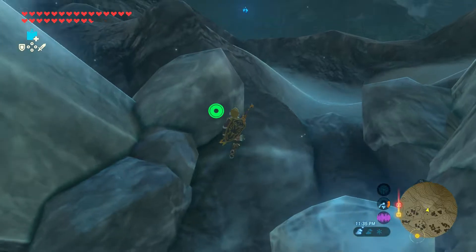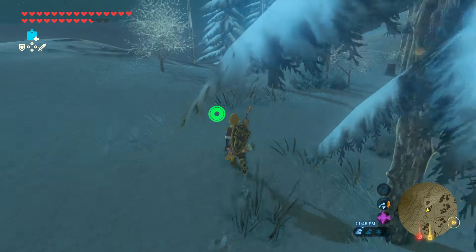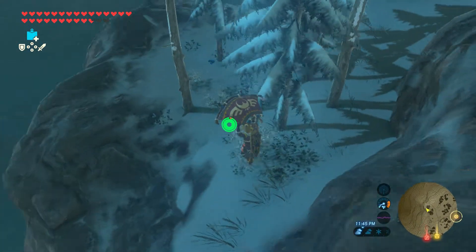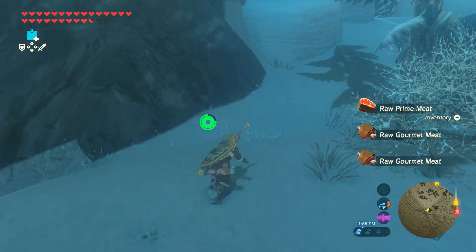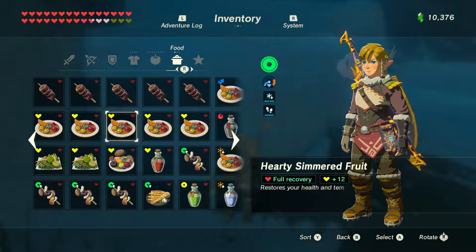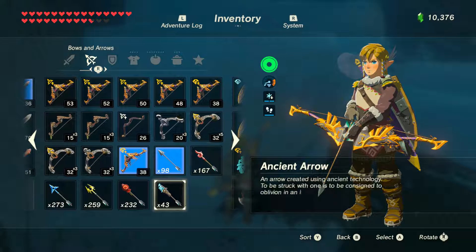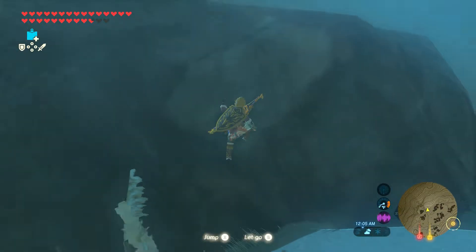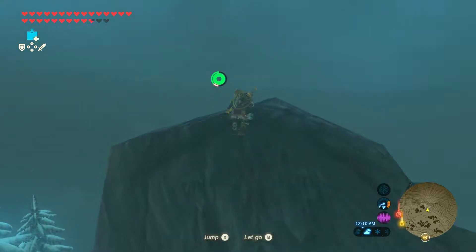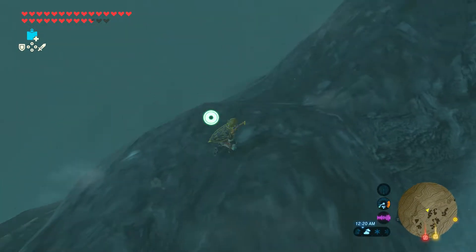This is very suspicious. Korok Seeds — as you can see, I have four right now — and every single available slot. I still don't know what's gonna appear here, but I assume it's gonna be like a light arrow or something for the final boss. I bet the thing Zelda's praying for is the light arrow.